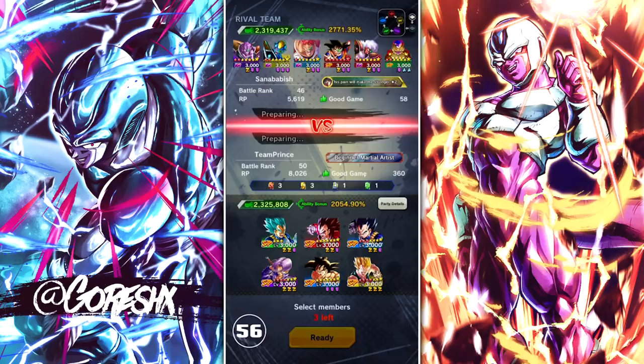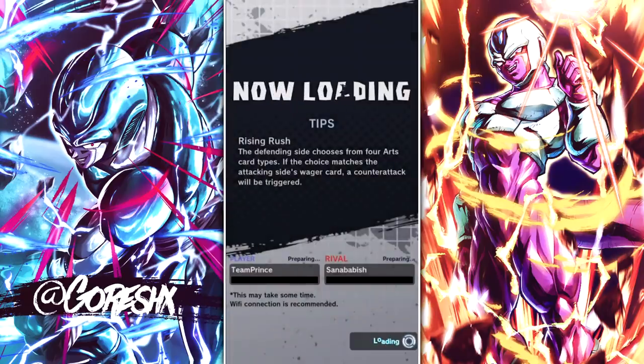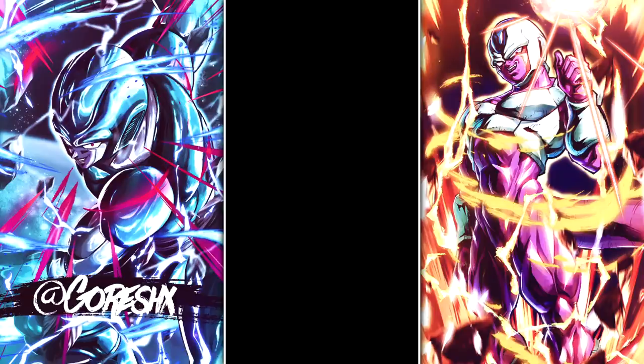This is going to be an annoying one — I hate fighting Ginyu Force. They're such a good team. He's going to go with Ginyu, so we'll go with Jeice I guess. He might actually end up bringing Golden Frieza because he knows we're all Saiyans. The issue with Trunks is that Burter will literally one-shot him, so I'm going to go with the normal setup. I think Ginyu Force is probably the most slept-on team in the game — probably a top-five team still. Ginyu Force is criminally underrated to this day.